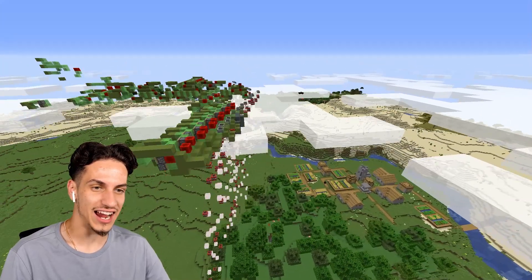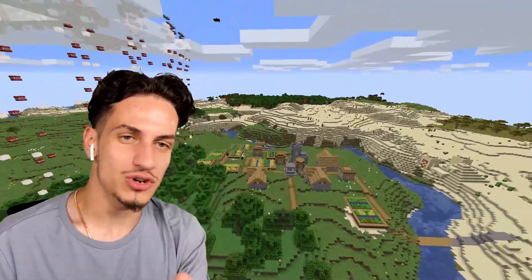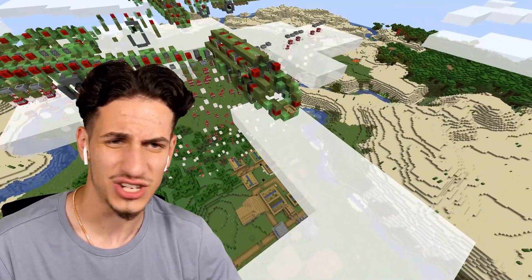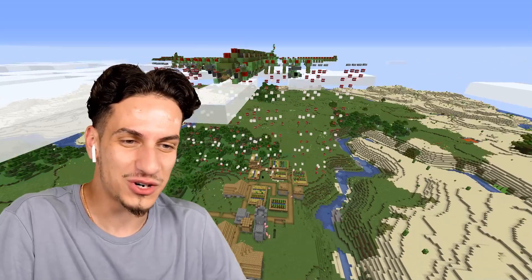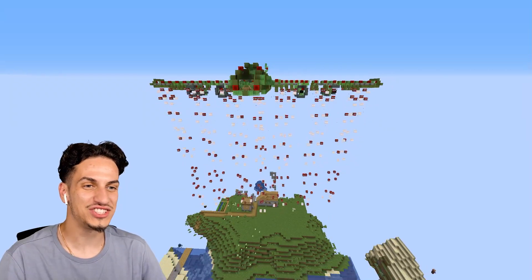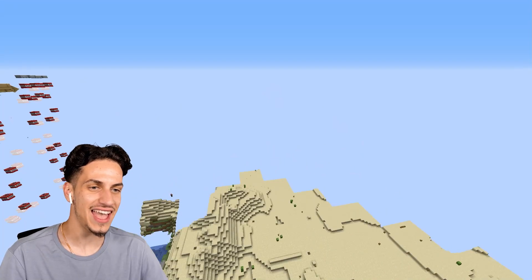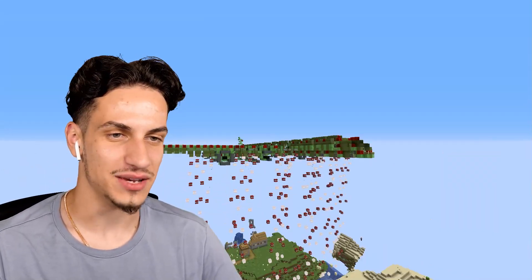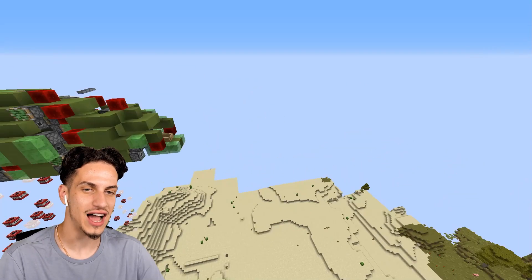I could just hear my computer casually overheating. Ladies and gentlemen, do not use this bomber plane if you are not ready for destruction - because this thing has no mercy at all. If it sees a village, if it sees Notch, it is gonna absolutely destroy everything. How crazy does that look? If you want to actually hop on the bomber plane, just simply hop on the boat and it should work. It's still going. The amount of lag - I can't even see the wall anymore. Just look forward and not at all the creations.